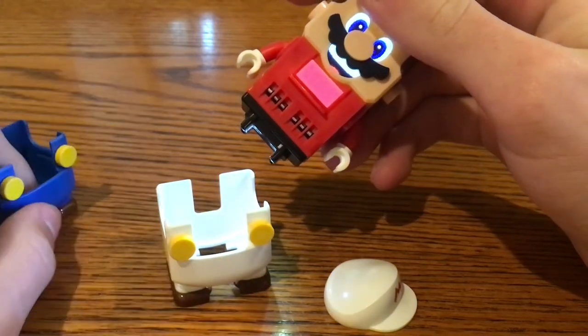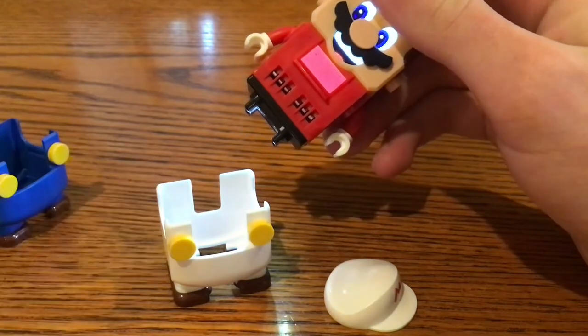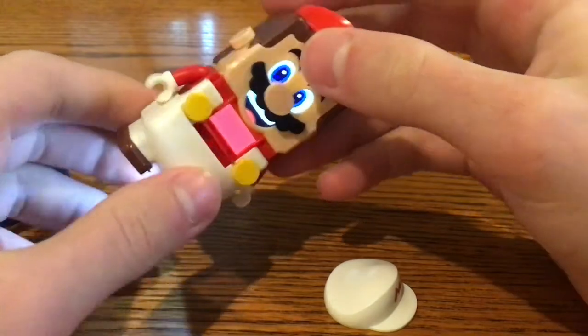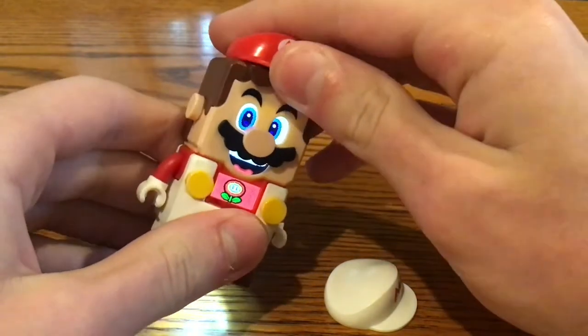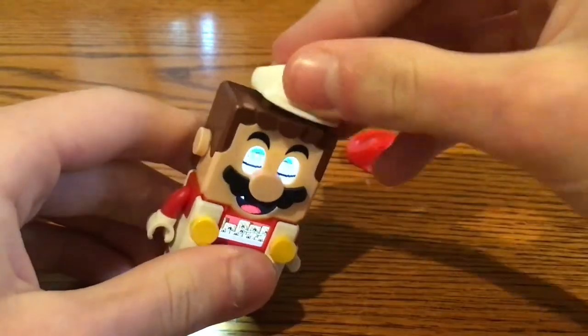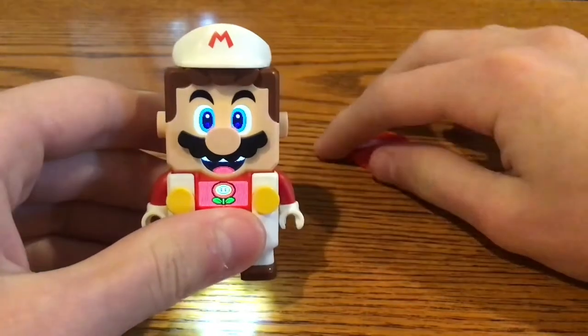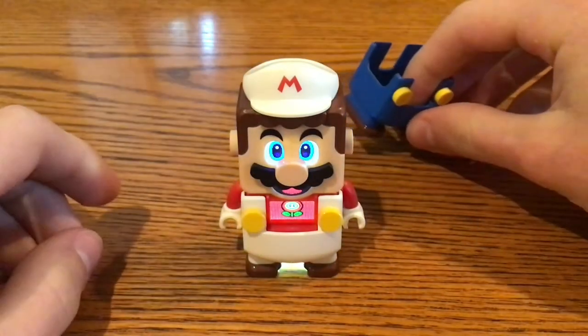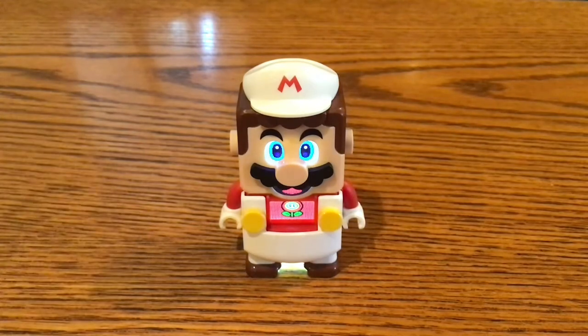Or the Cloud Mario Power Pack, stuff like that. So, with the Fire Flower suit, put LEGO Mario in his overalls and then switch out the cap, and there we go. Mario is now in the Fire Flower suit, so let's put his regular clothes side by side.